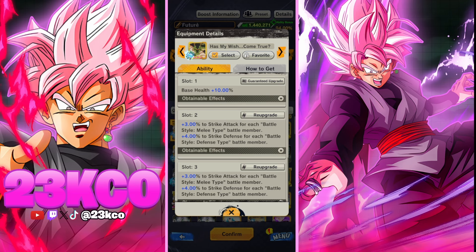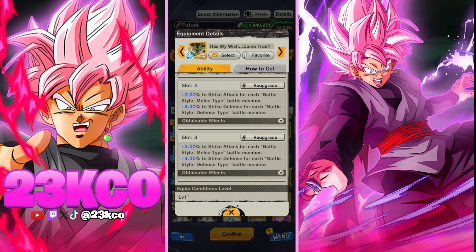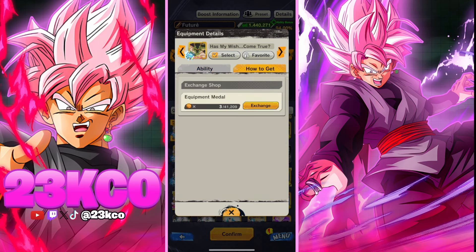The reason this is such a good equip is because you're also getting base health. Base health is always needed, especially going against competitive players who are stacking health and running HP benches. You do want to get the blast-based version — I'll be grinding that soon. If you want to know how to get it, it's in the Equipment Metal Shop.